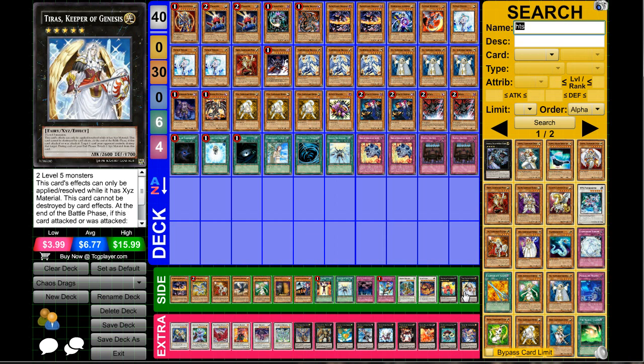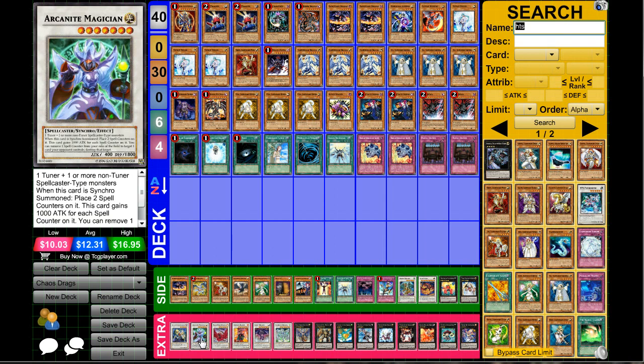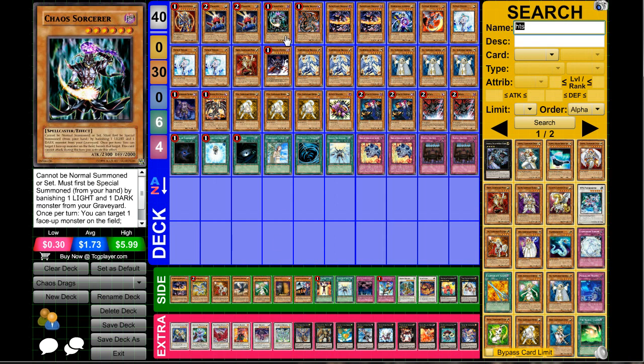Number 61 Volcasaurus is good too. Don't forget Gaia Knight if you want. The main extra deck cards you'll probably want: Number 39 Utopia is also getting a reprint in three days so wait and pick one up. Arcanite Magician has actually never had a reprint which is surprising, but it's a fantastic card to make with Chaos Sorcerer plus Effect Veiler.